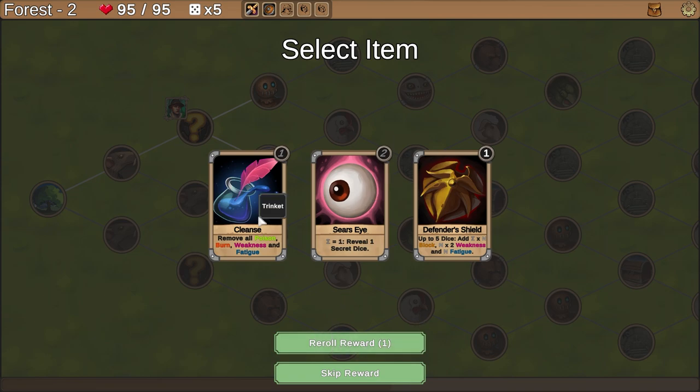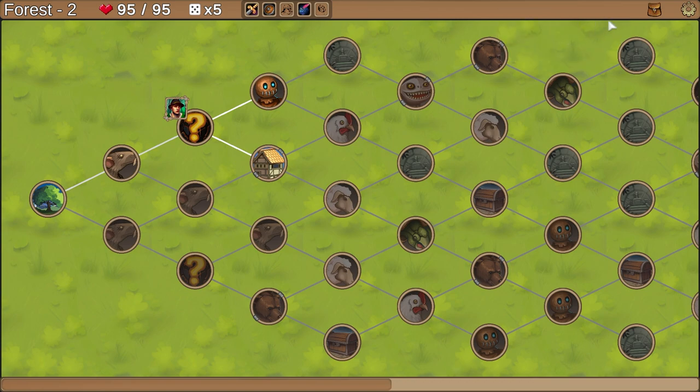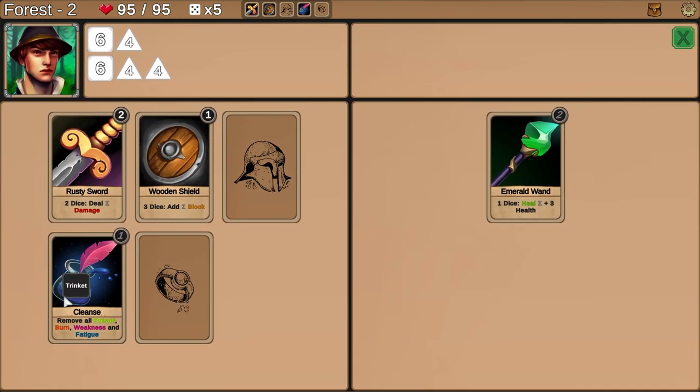Do I always get one chance to re-roll? Maybe. Hovering, I can see this is a trinket or offhand, so it would replace my current shield. Ooh — 'reveal the secret dice' seems not awful. Defender shield — you can defend more but also give yourself weakness and fatigue. At the end of the turn weakness is removed, but fatigue makes weakness carry over to the next turn. I feel like having a trinket to remove poison, burn, weakness, and fatigue is probably going to be pretty useful since someone's gonna hit us with those things.